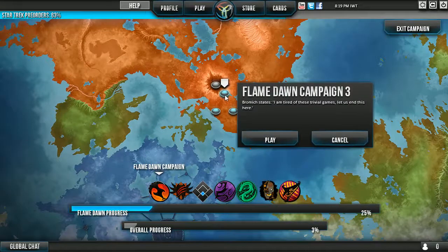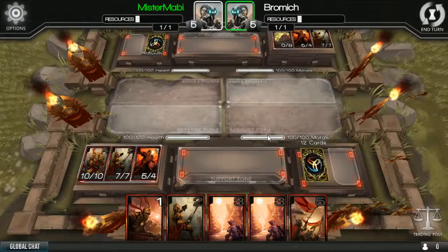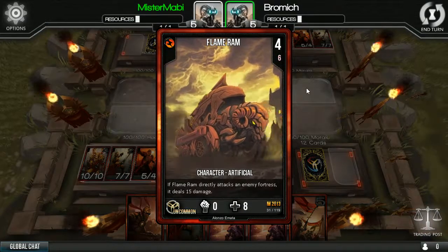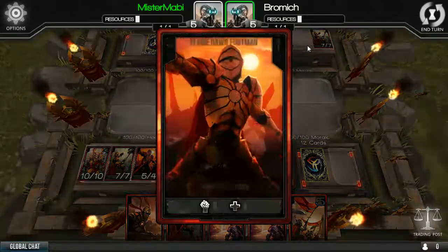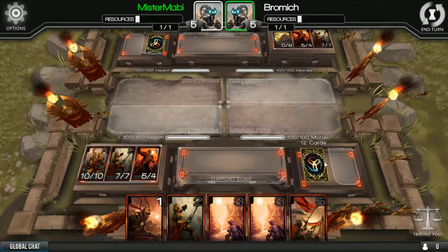Campaign once again. I believe in the campaign it will give us another pre-made sort of field to do. Okay let's go. Mr. Marvel versus Bromix. So I just made a deck but I probably won't use it in this campaign unless I go fight an AI. This is another pre-made thing, one resource. So these are all command - Flame Ram! If a Flame Ram directly attacks an enemy fortress it deals 10 damage, but if you have nobody in its way it does 15 damage. Not bad.